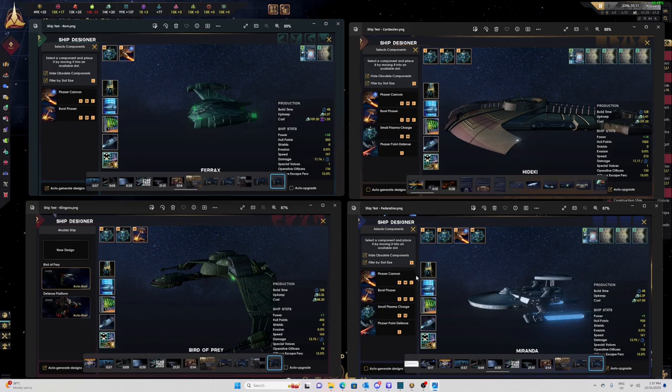Starting with the Federation, what I changed was I added a power core to give us a bit more power, and then I added in a medium slot torpedo weapon. When I get in the actual game I'll show you the designs to add a bit more firepower to the Federation fleet.